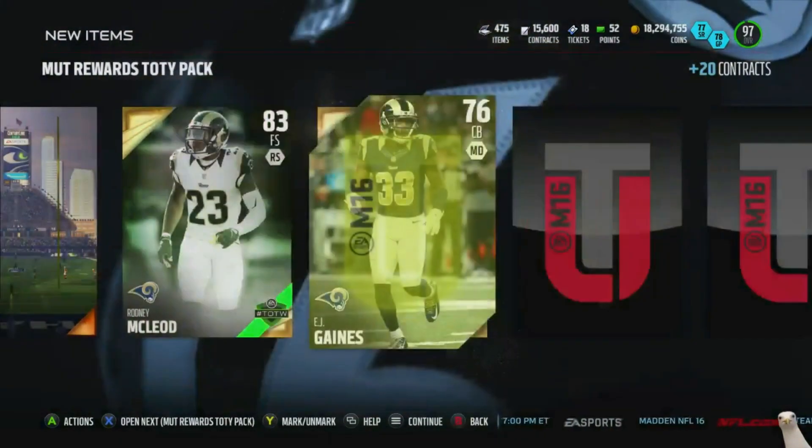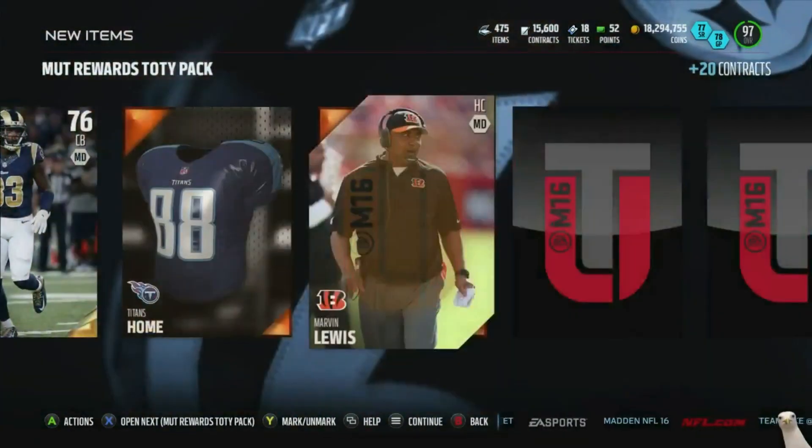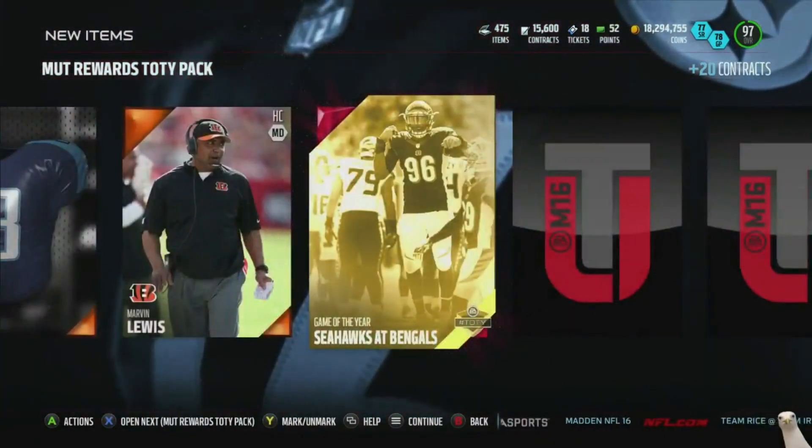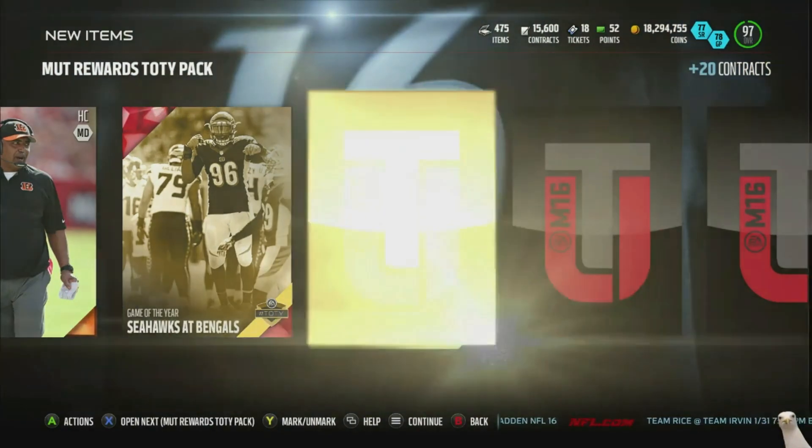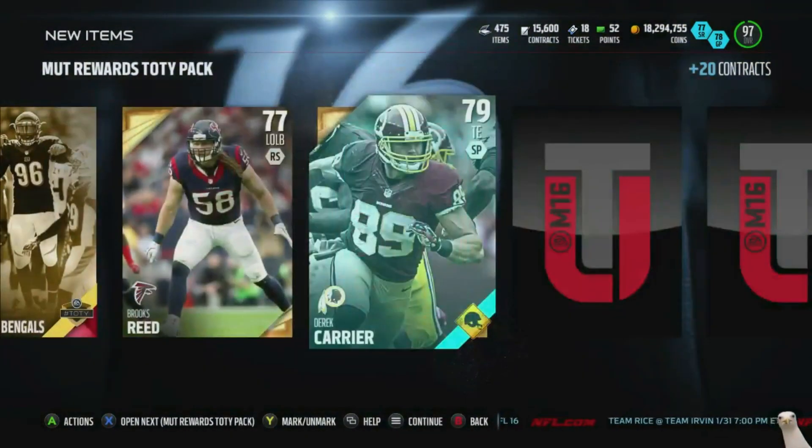We got a Rodney McLeod. Anything red, anything red — and we get a Game of the Year Seahawks at Bengals collectible. We got a Team of the Year collectible, hopefully that goes for something.